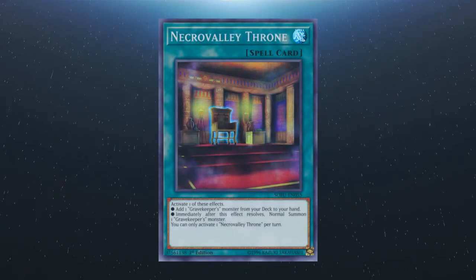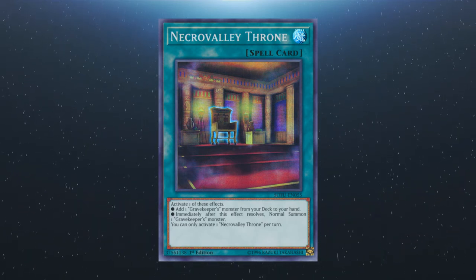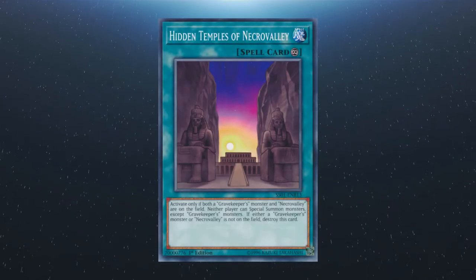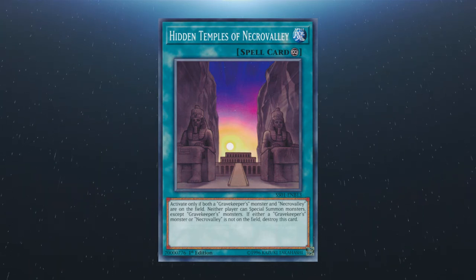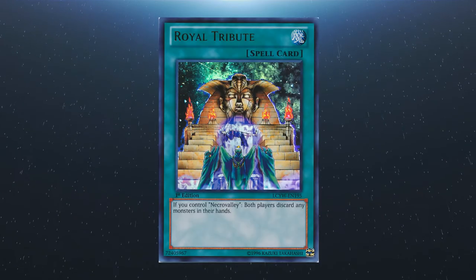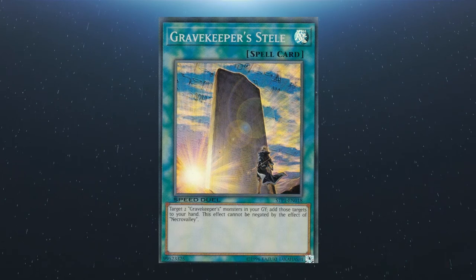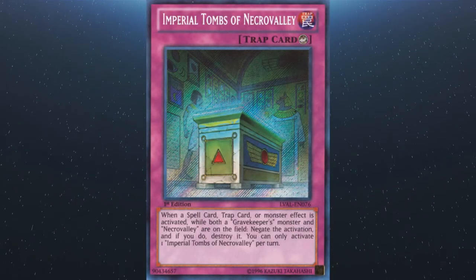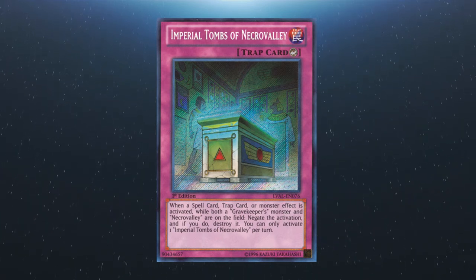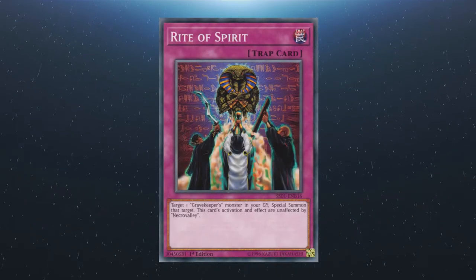There is Necro Valley Throne: activate one of two effects — add a Gravekeeper's monster from the deck to the hand, or immediately after this effect resolves, normal summon a Gravekeeper monster. You can only activate one copy of Throne per turn. We have Hidden Temples of Necro Valley: can only be activated if a Gravekeeper monster and Necro Valley are on the field; neither player can special summon monsters except Gravekeeper monsters; if either a Gravekeeper or Necro Valley leaves the field, destroy this card. We have Royal Tribute: if you control Necro Valley, both players discard all monsters in their hand to the graveyard. We have Gravekeeper's Steely: add two Gravekeeper monsters from your graveyard to your hand — this effect is not negated by Necro Valley. We have Imperial Tombs of Necro Valley: when a spell, trap or monster effect is activated whilst both a Gravekeeper and Necro Valley are on the field, negate the activation and destroy it; you can only activate one Imperial Tombs per turn. And Rite of Spirit: special summon a Gravekeeper from the graveyard, unaffected by Necro Valley.